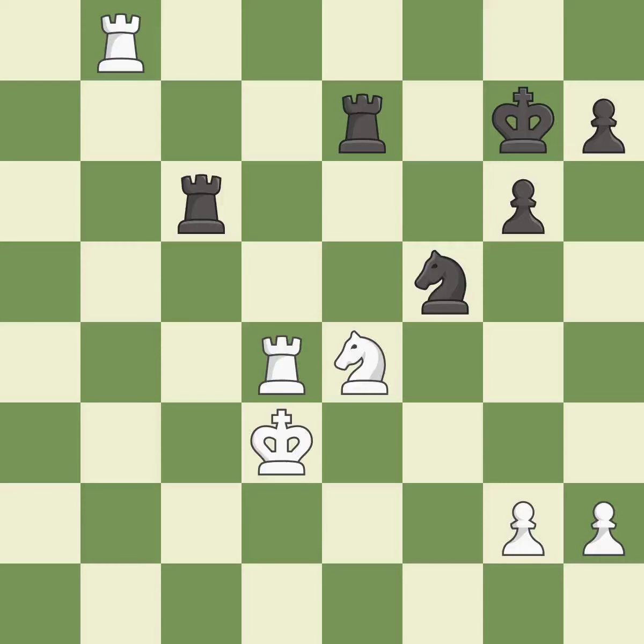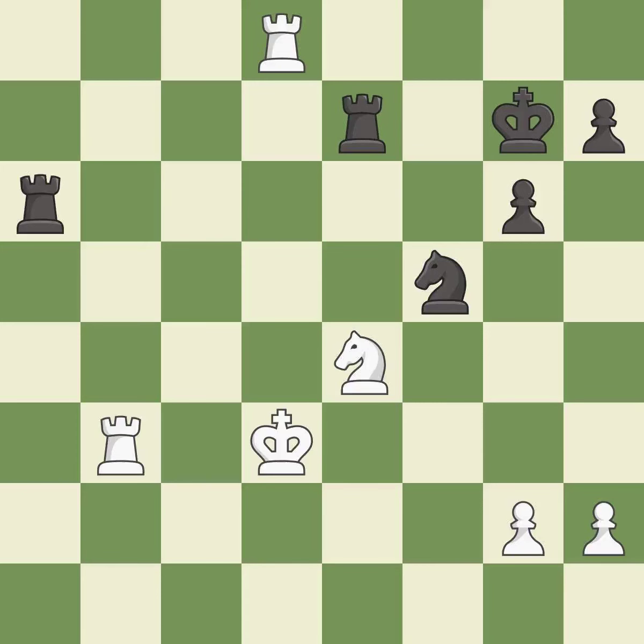This move puts the knight on a safer square — best. This connects the rooks, which helps them coordinate together in the future — good. This threatens to win a knight — excellent. This threatens to kick a knight — a mistake.